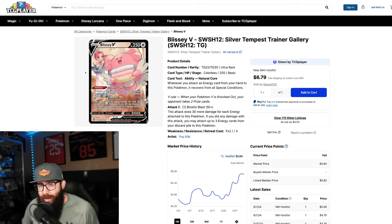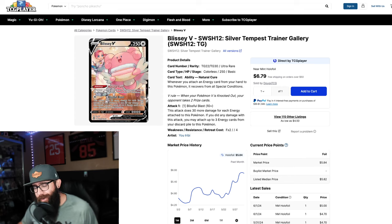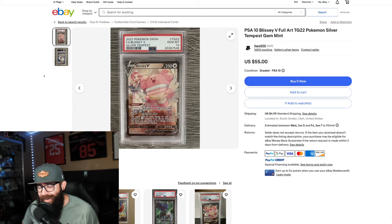Then let's talk about the Blissey. This is a great artwork with the trainer and the black border — and you guys are right, the black borders look better. It's $4.70 all day on TCG Player, so a $5 card. Could you not see this being a $10 card raw? That would be doubling your money. This is potential down the road once the boxes do their thing, maybe a few more years. The cheapest PSA 10 I could find on eBay is $55. This could be between $80 and $100 in a PSA 10. If you're getting it raw at $5 and grading yourself, that makes a lot of sense for this card.